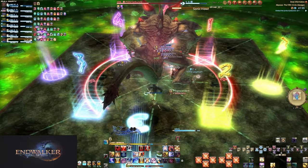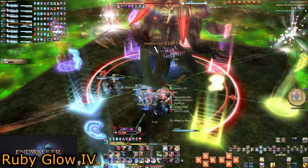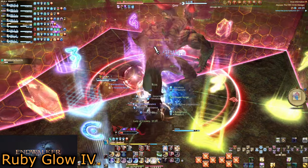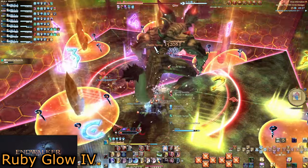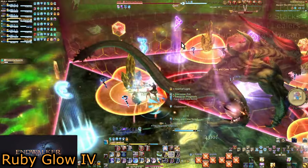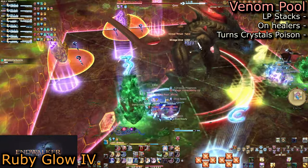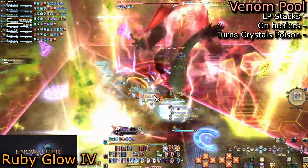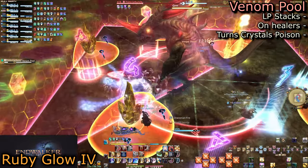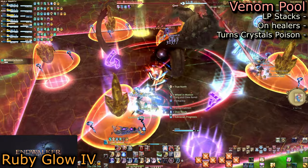Forcing himself back mid, we have Sonic Howl into Ruby Glow 4. This segments the arena diagonally — one side will have two topaz crystals spawn, the other more. We want the side with only two crystals. Split up into light parties and have them each stand on a crystal for Venom Pool. West group is in the middle, with east group at the edge of the arena. Venom Pool is stack damage on the healers.